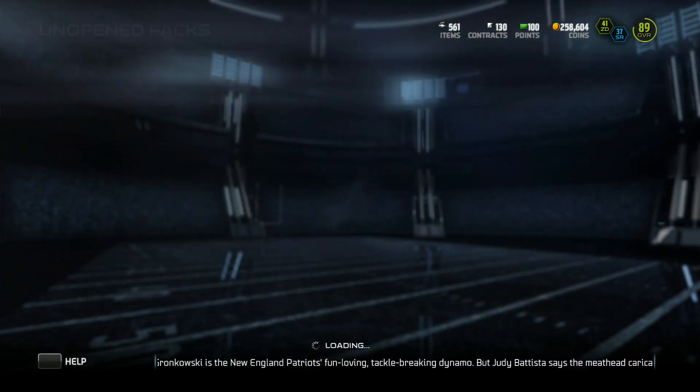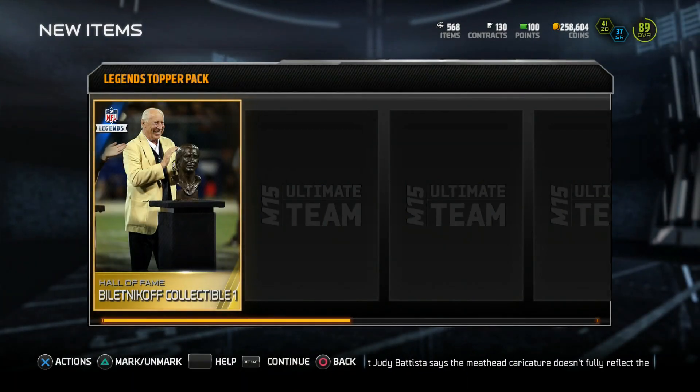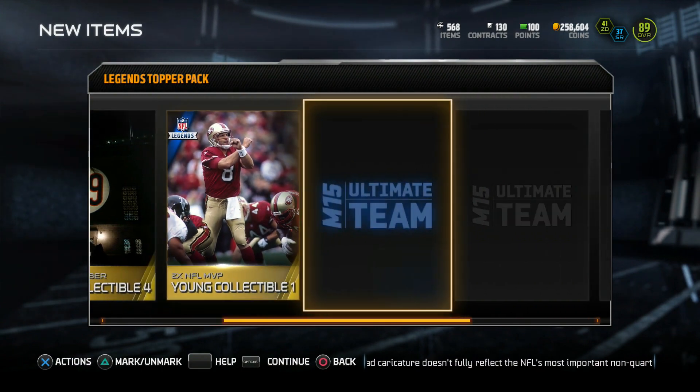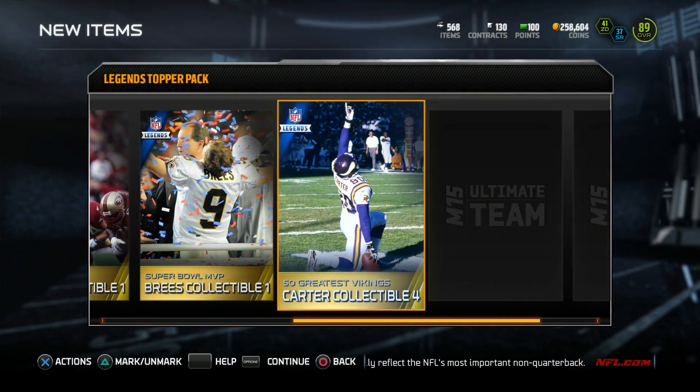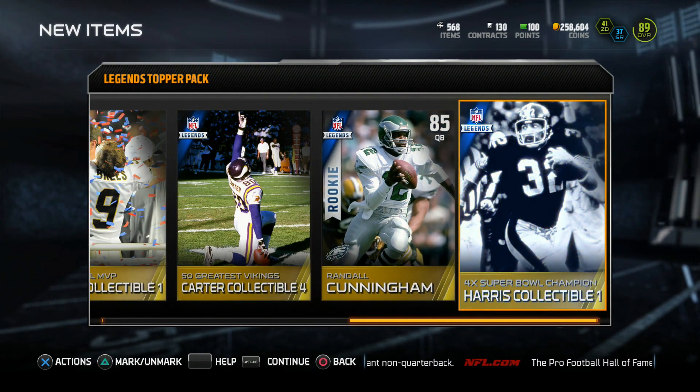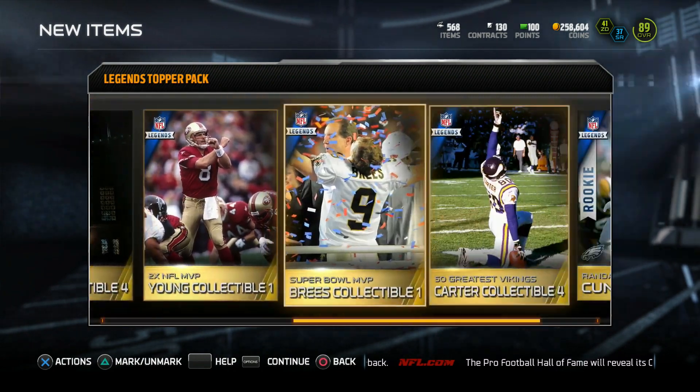So that is the bundle and the topper - hopefully we can pull something pretty good. Beletnikoff collectible, Ditka collectible, Steve Young collectible which is good, Breeze collectible which is good, Chris Carter collectible, Randall Cunningham who goes for a little bit, and a Franco Harris collectible which doesn't go for anything.